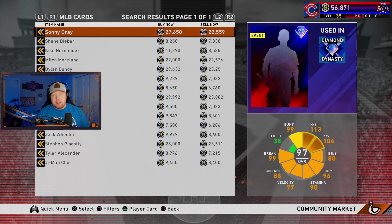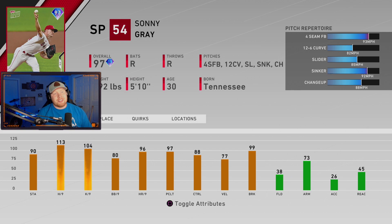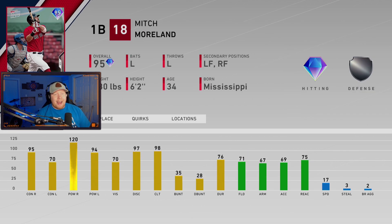Looking at the brand new Tops Now cards — you play big moments from earlier this week and get a pack with two of these cards. First is a 97 overall starting pitcher Sonny Gray — not the most stamina, great per nines, really good stuff: four-seam, 12-6 slider, sinker, changeup. A very solid card. I'd definitely take this card over the Shane Bieber from the last one, in my opinion.